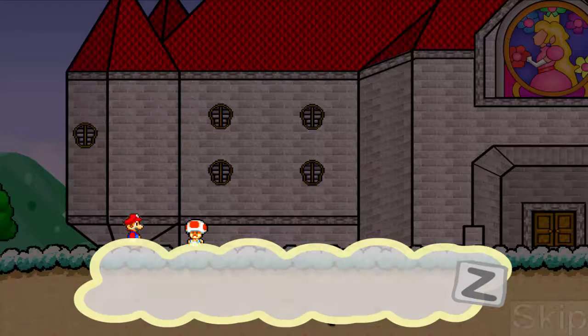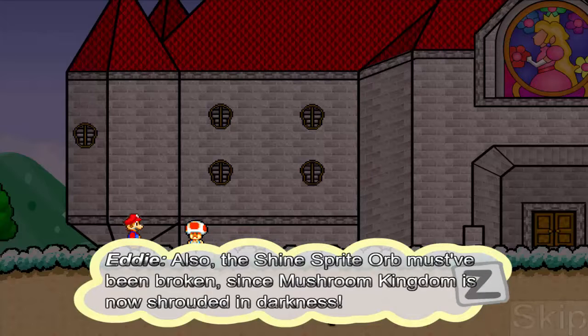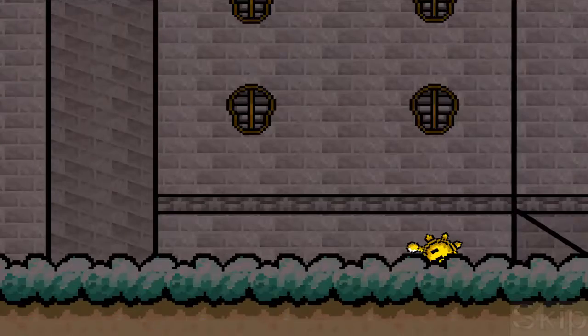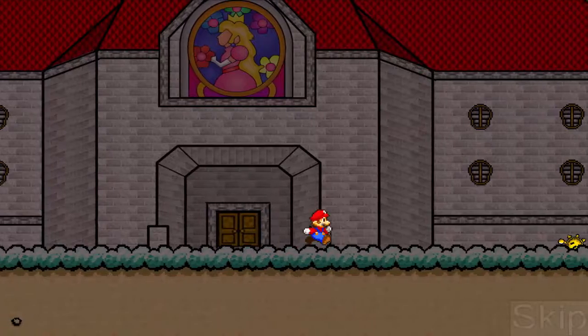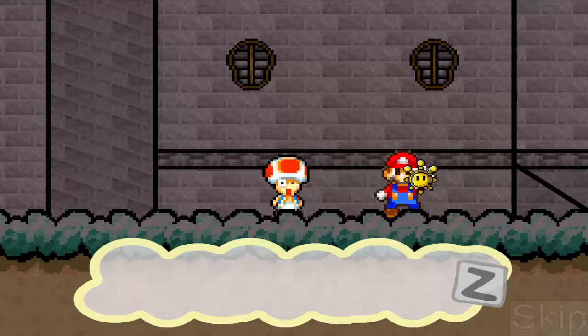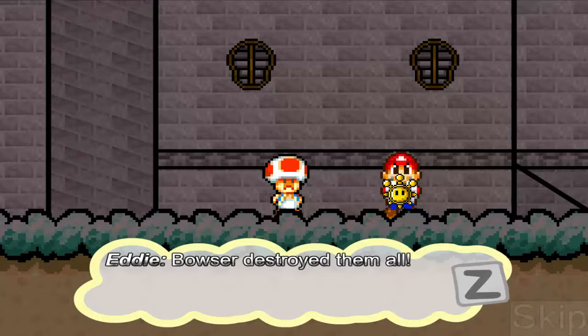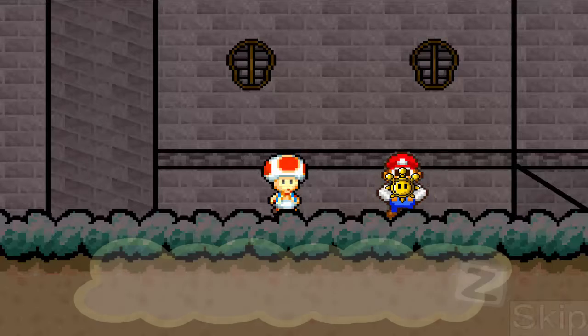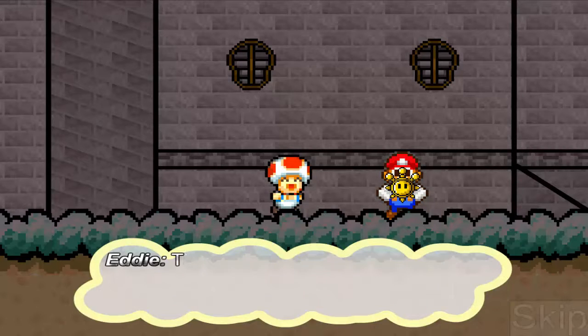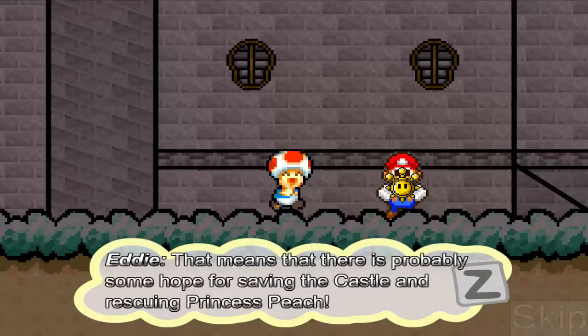El orbe de Shine Sprites ha sido roto, y ahora el Reino Hongo está completamente rodeado de oscuridad. Se ve, da miedo. Mario corre y pilla un sol — yo le voy a llamar sol porque eso es lo que son. Eddie dice: Pensé que todos se habían perdido para siempre, Bowser los destruyó. Pero si este está aquí, significa que Bowser no los destruyó a todos, sino que los desperdigó. Eso significa que posiblemente haya alguna esperanza de salvar el castillo y rescatar a Peach.